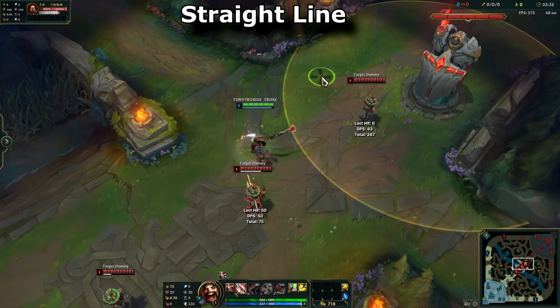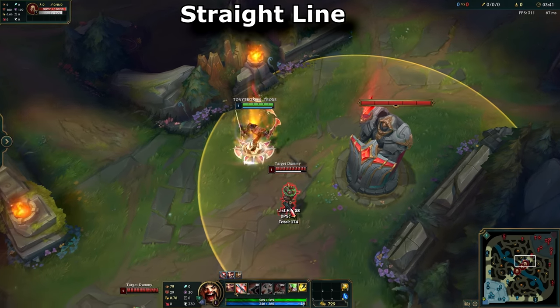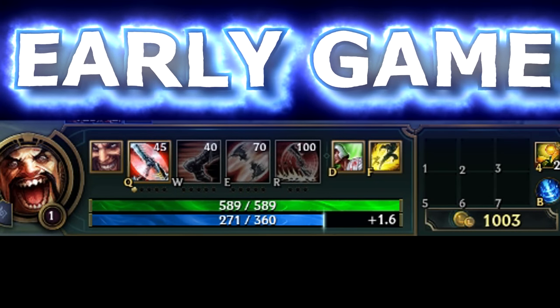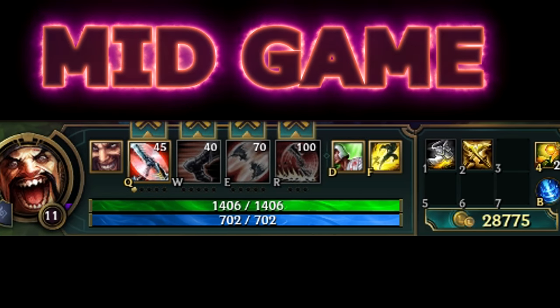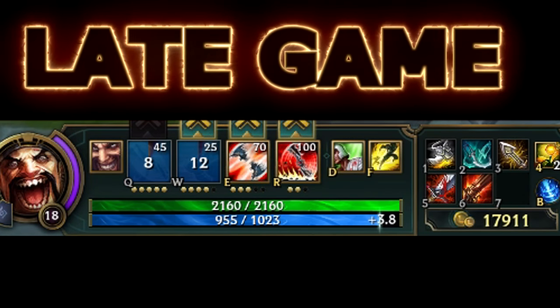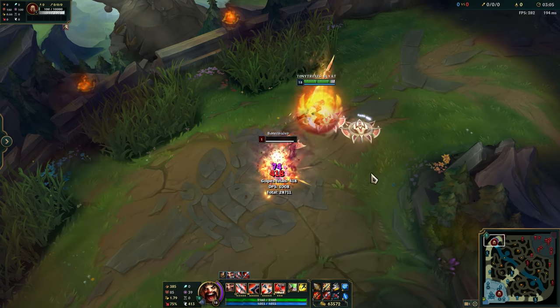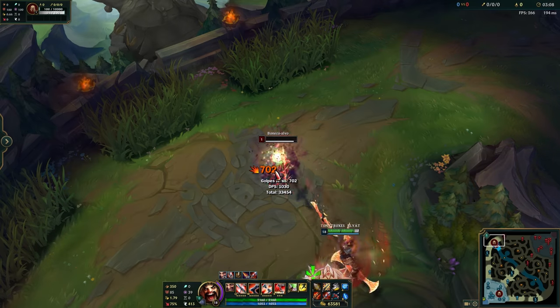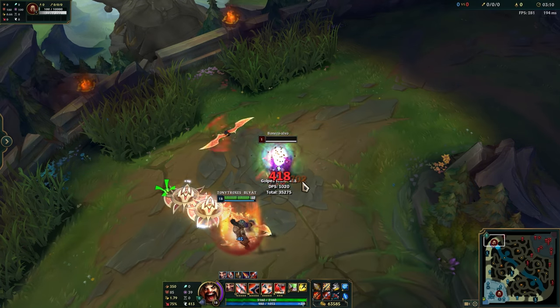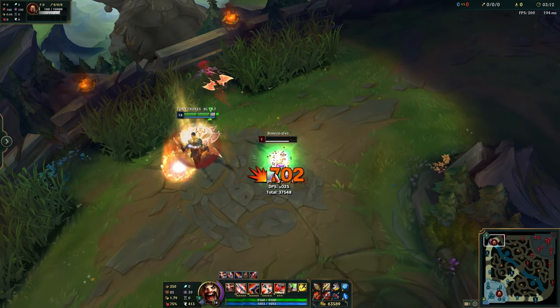You will need to do this for different combinations of level and attack speed items. For example: level 1 without items, level 6 with attack speed boots, level 11 with boots and a zeal item, and level 18 with a full build. Be aware that you can get more than 3 axes using W, depending on the attack speed that you have. Increase the number of axes as much as you can without dropping them. Make sure to practice for early, mid, and late game.